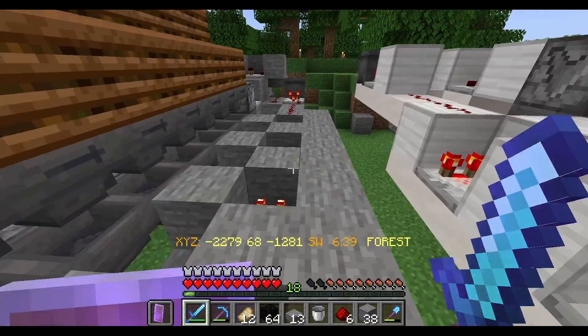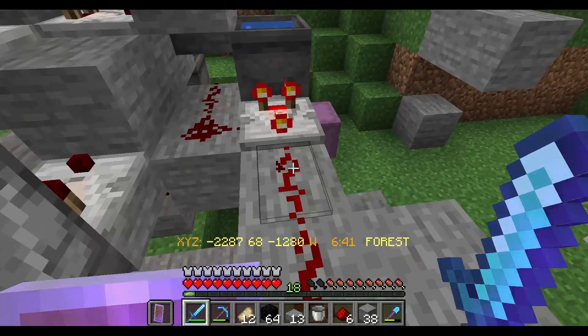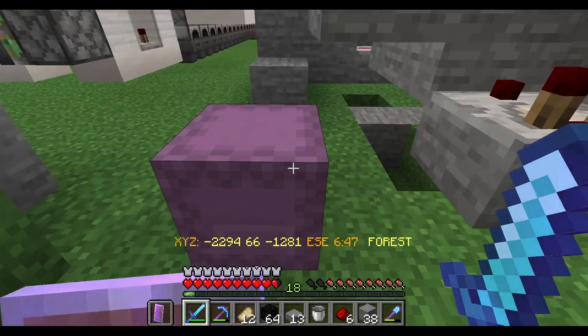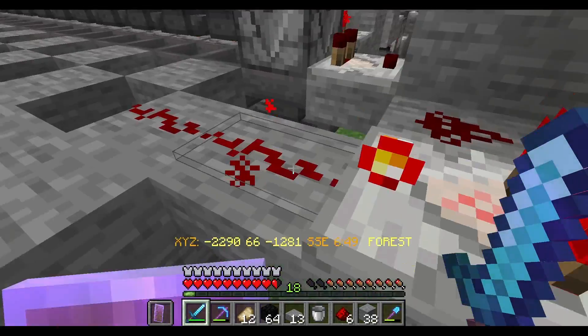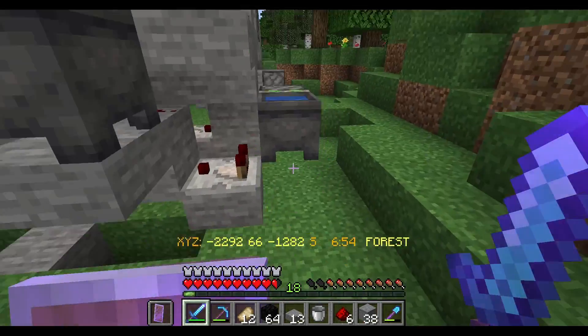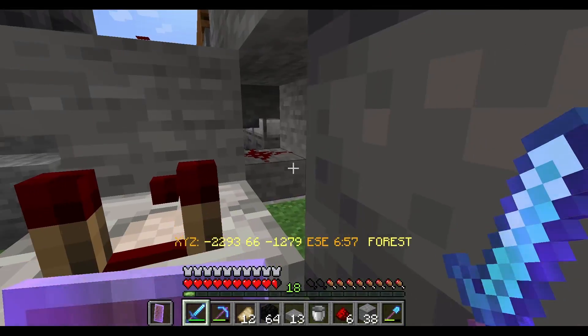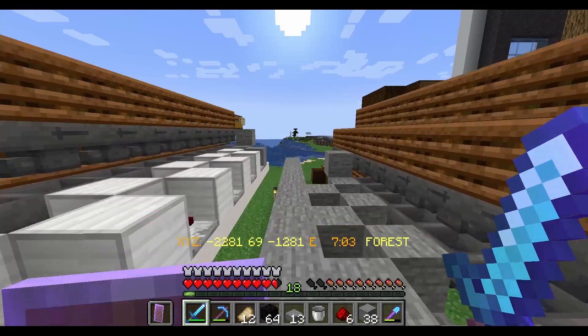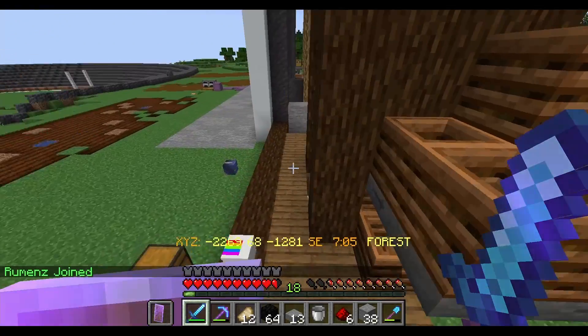It took me about 10 minutes to figure out what was going on. It turns out I had one of these comparators in the wrong order — one of these was the wrong way around. I also forgot to put a piece of redstone in that's hidden in there, so that all turned out to be wrong on both sides. I've now tested it without coal and I'm pretty sure it's going to work.